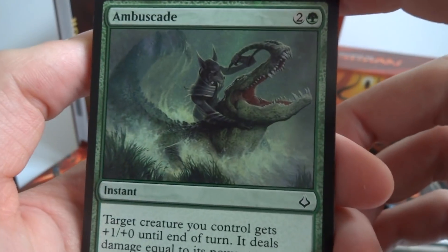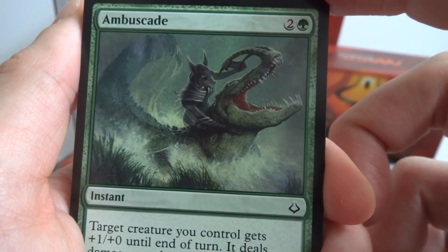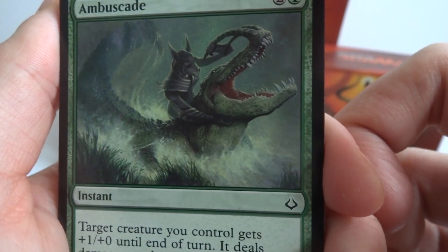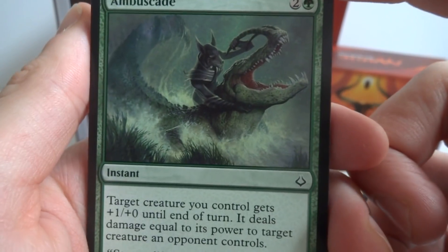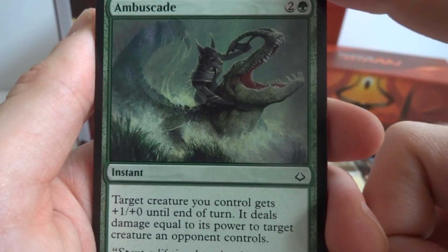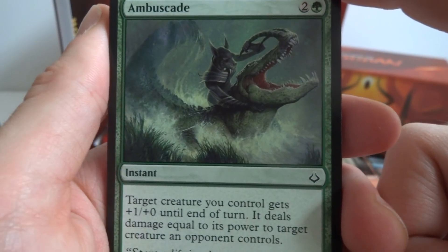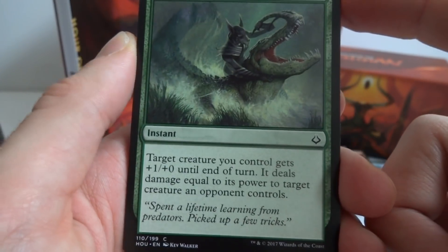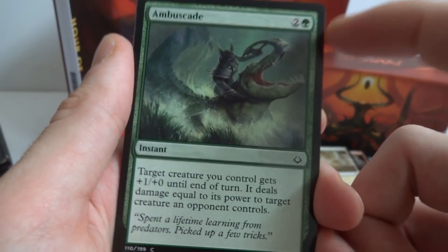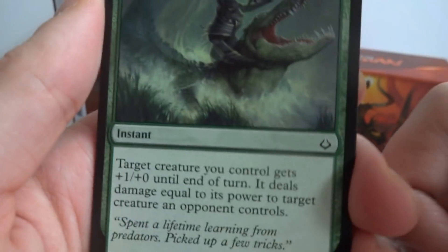This is an instant — looks like a dog riding a crocodile, holding onto its feelers as reins. It's a two and a green instant: target creature you control gets +1/+0 until end of turn, and it deals damage equal to its power to target creature an opponent controls. So for two and a green your creature gets +1 attack and deals damage to one of their creatures — you can get an easy kill.